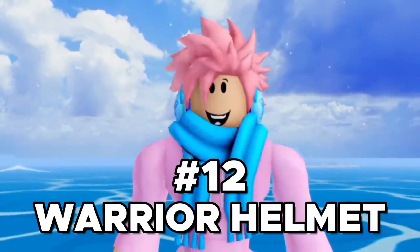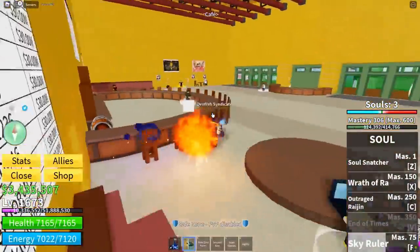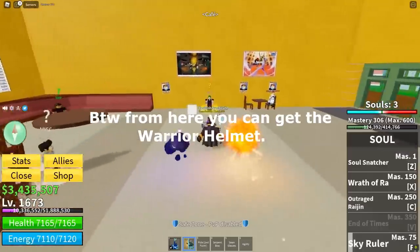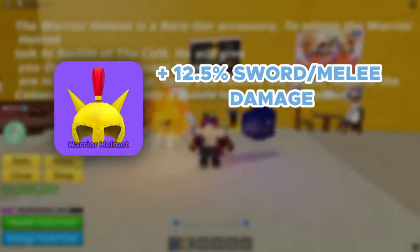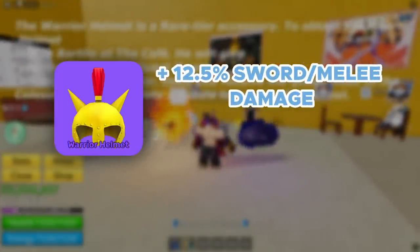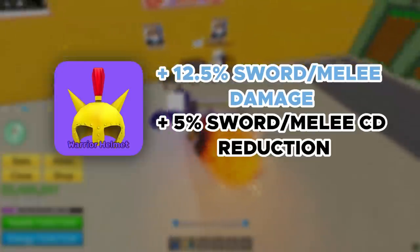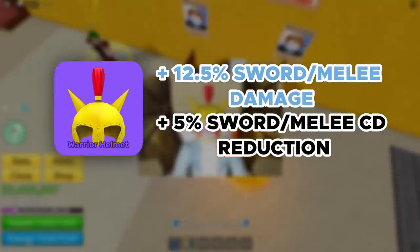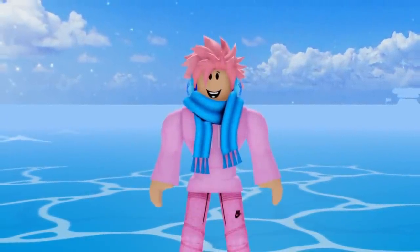Moving on, we got the Warrior Helmet — yet another head accessory. Bartolo, who you get the quest from, is located next to the Blox Food Dealer in the cafe, and he can only give the quest to you if you're above level 850. This accessory actually looks pretty cool — it's literally made out of gold. It buffs your melee and sword damage by 12.5% and gives you a 5% melee and sword attack cooldown reduction, meaning you can use your sword and melee abilities a bit quicker. Overall, I don't think this accessory is that great because you have to complete a whole quest to get it.